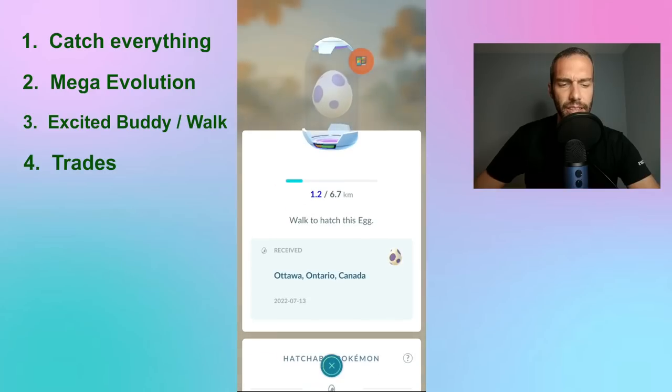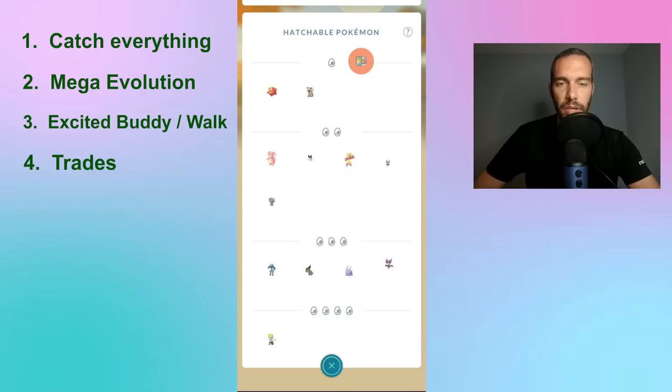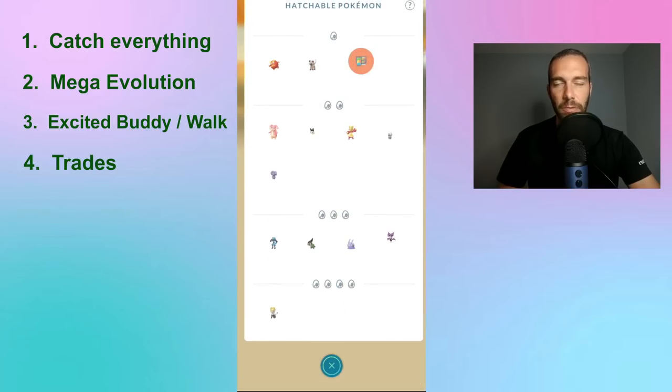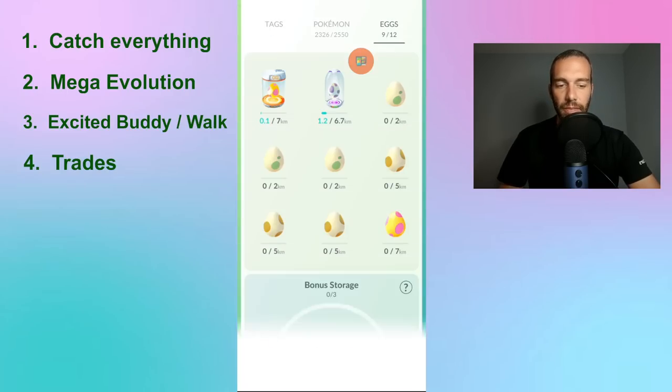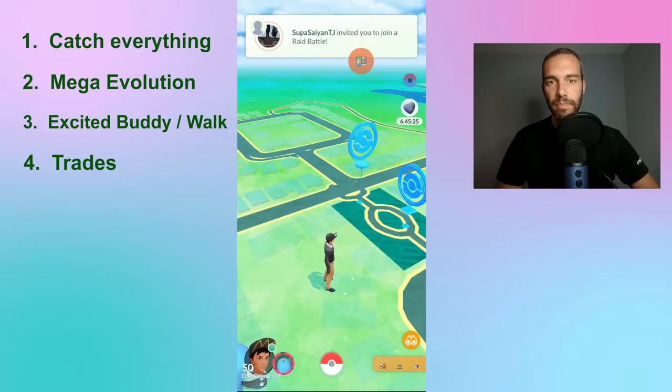10km is kind of like a lucky spin — there's a lot I like on the list, but the chances of getting a useful drop are pretty low. Getting something like Deino, Rufflet, or Mienfoo when I already have so many of those makes 10km less appealing. I'd rather take my chances on 7km eggs now. That's another way to try and get Pokémon you need XLs for.